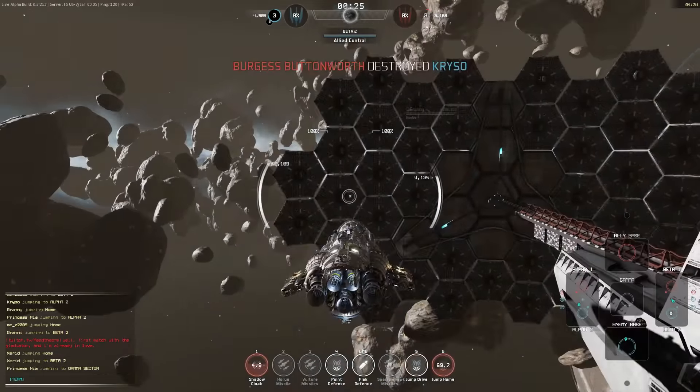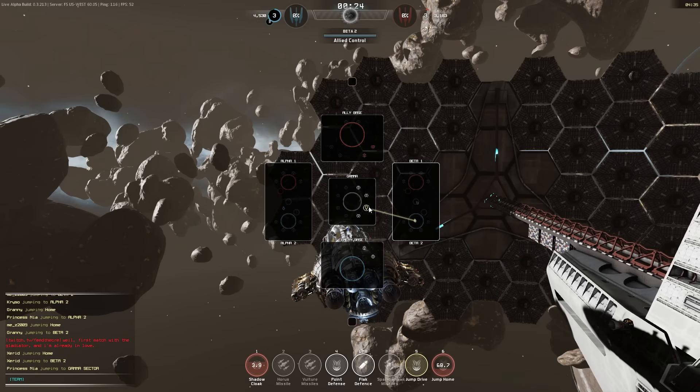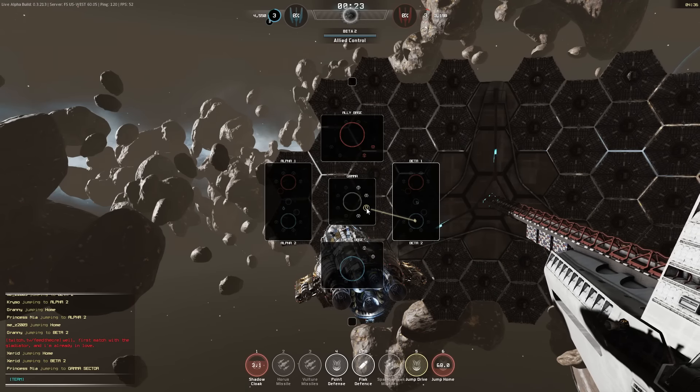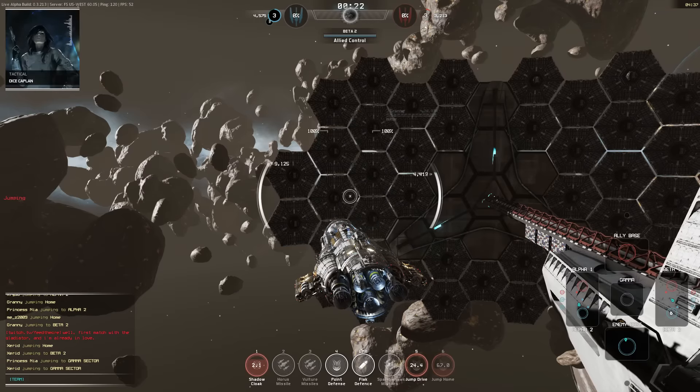You can now choose between multiple jump destinations when jumping to a different sector. To jump to these new points all you have to do is mouse over the one you want and click on it. Be sure to study the map before you jump though — you wouldn't want to jump right into a group of enemies.